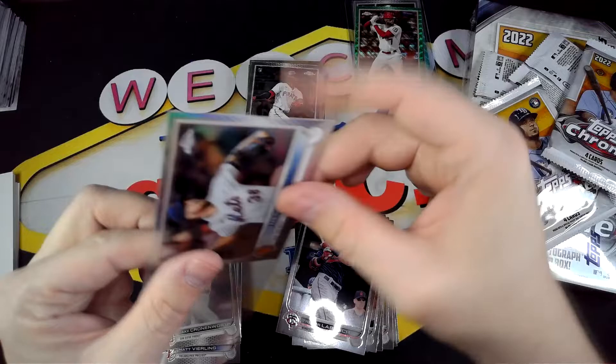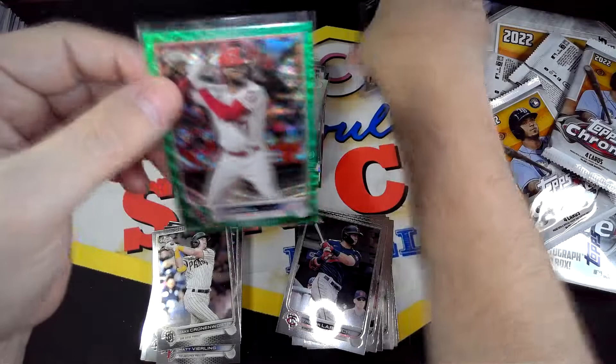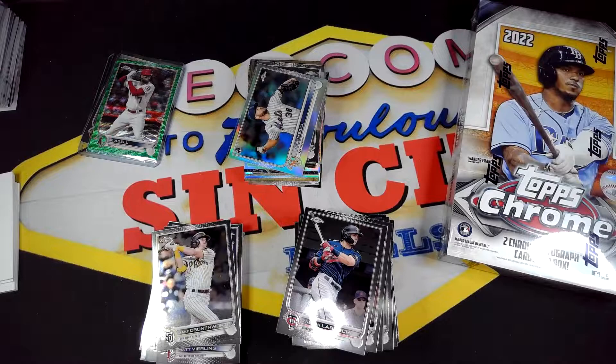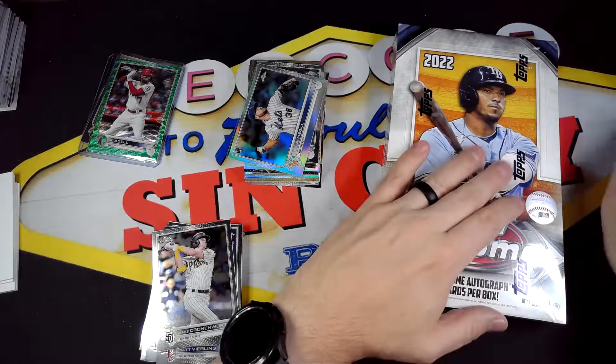Definitely an average box, nothing great. The Joe Adell green wave, Trey Mancini auto, Jake Berger teal out of 199 — but that was most of the hits in that one. Let's go ahead and move these cards to the side so we can open up Box number two.